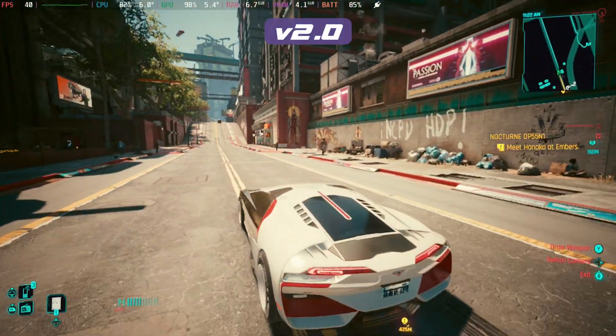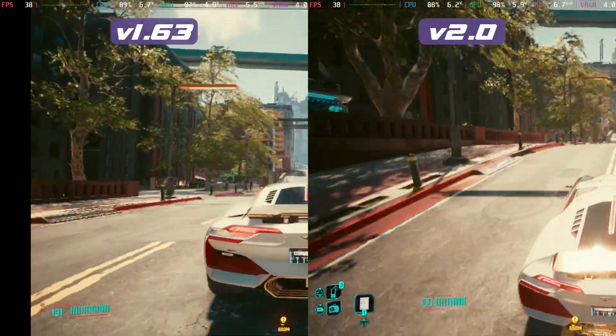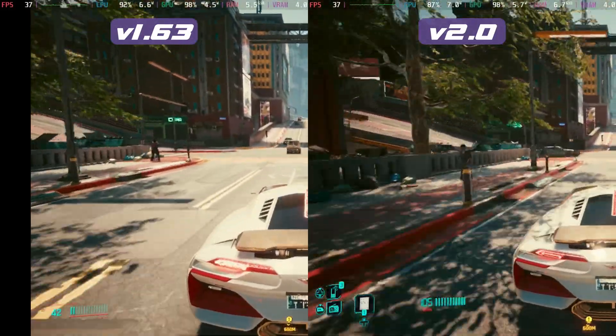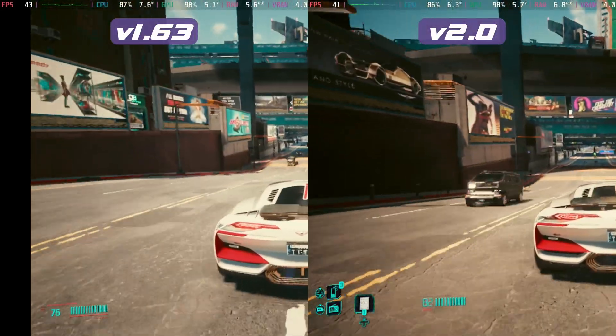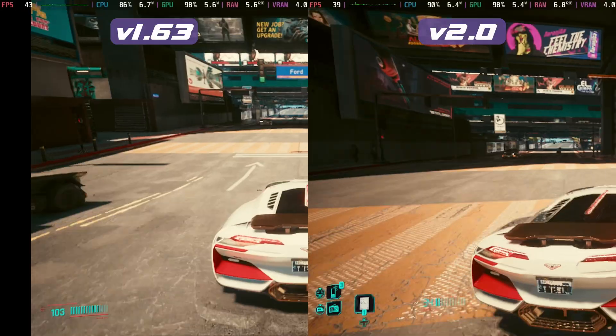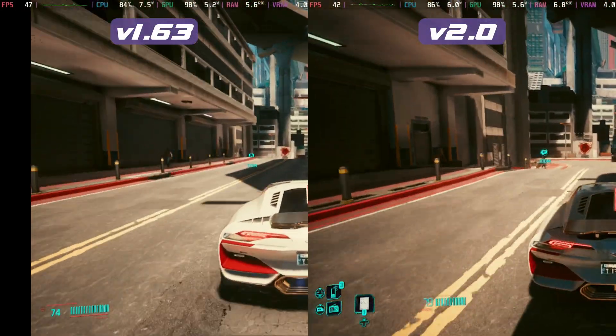It's not without its glitches though, as you'll see in a second. Doing over 100 miles per hour down this section around the corners, we see that frame drop very consistently. This is running on the medium settings, which got really good results on 1.63, but it's definitely taking a bit more of a hit on V2.